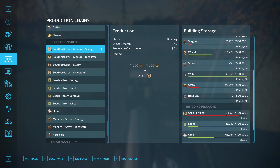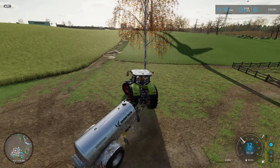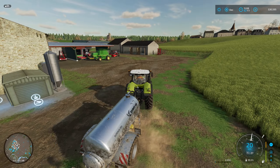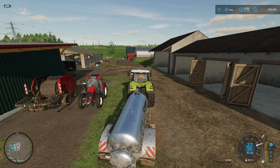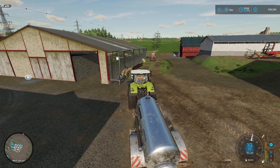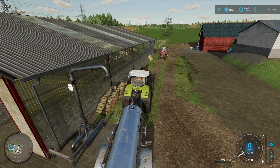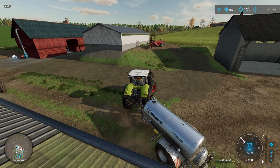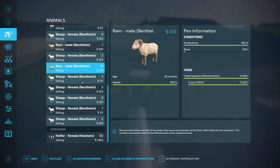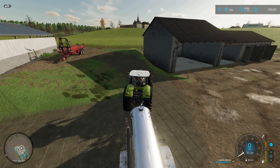I want to throw more slurry in here to make more solid fertilizer, then take what's in the solid fertilizer silo and move it over to the other silo. This little trailer only holds 8,200 liters at a time, so it's kind of slow. The cows have about 54,000 liters of slurry in there — and oh my gosh, they need TMR! We've got to haul some TMR too.